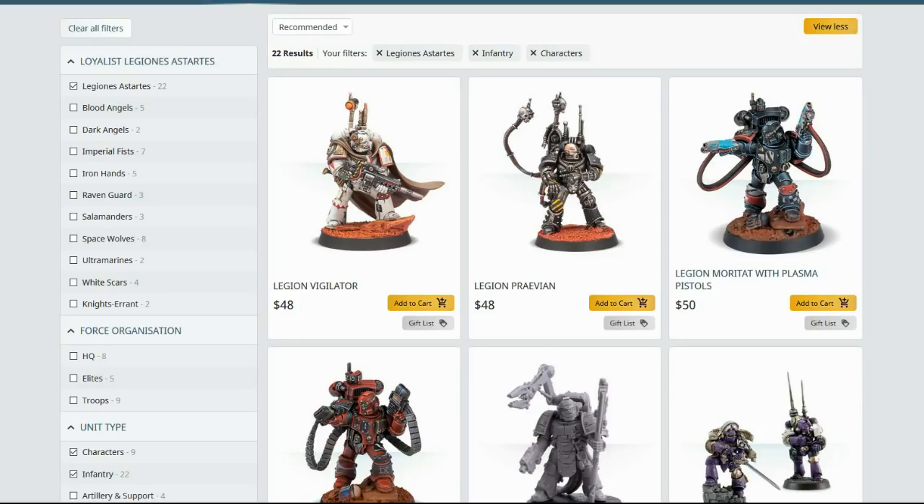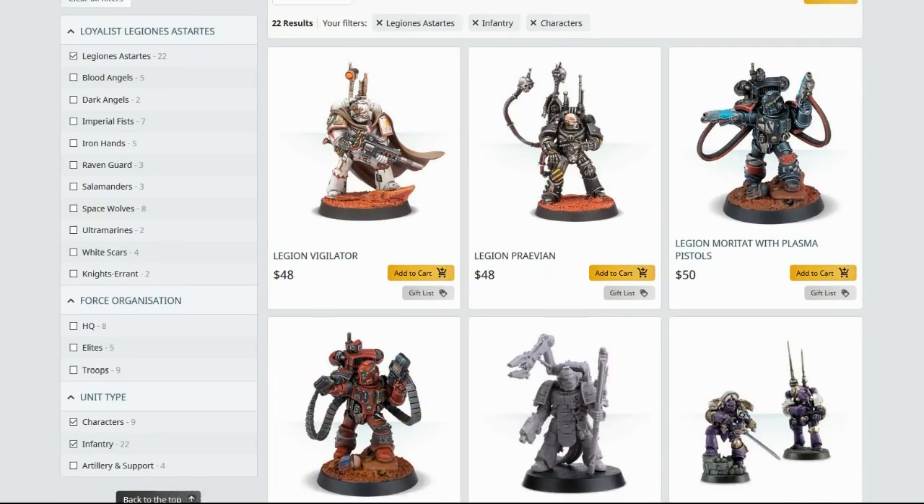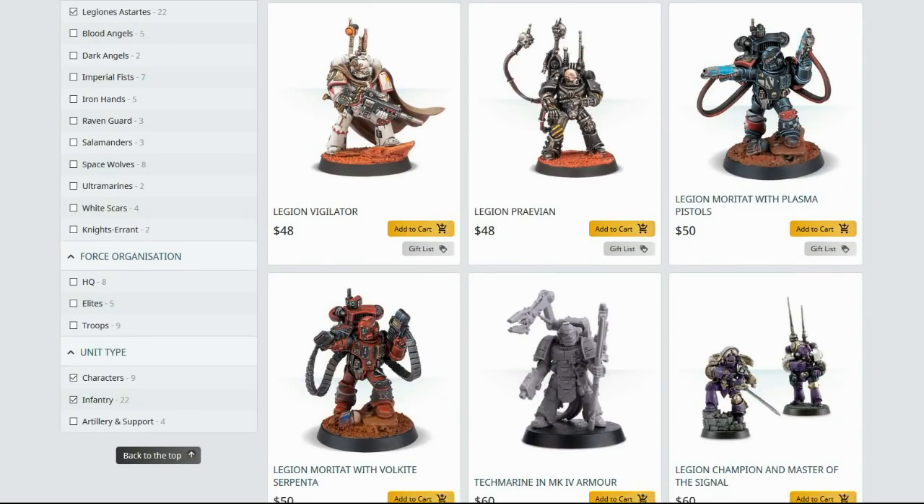The Legion Pravian is strong because you can take Castellax. Castellax or Vorax are both very strong in Zone Mortalis because they're able to cover ground quickly, do a ton of damage, and are hard to take down. The Moritat, on the other hand, is a lot less useful — unless it's someone like Kaedes Nex, the Raven Guard special character, they're probably not worth taking. You're not going to get anything out of having a jump pack on them unless you like making dangerous terrain rolls, and you won't get much shooting off before they're swarmed by something.